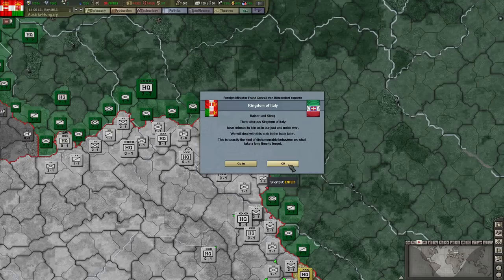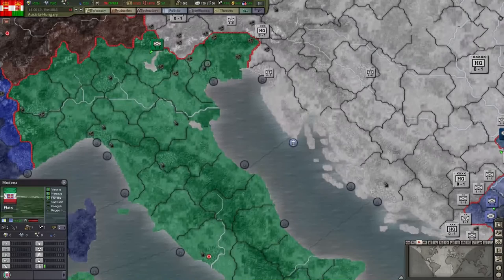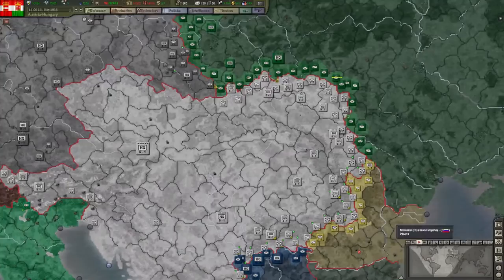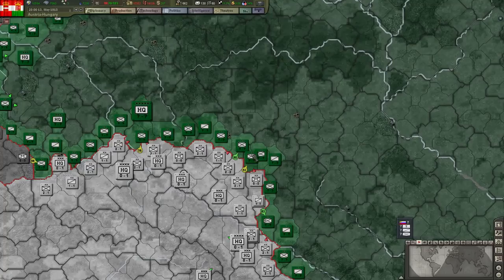I set them all to blitzing. Italy refused to join, but I've got an idea for Italy — I want to get them toward me. I'm already influencing them. They're moving toward us, so we'll probably be able to do something.